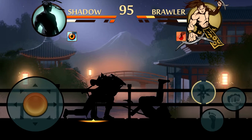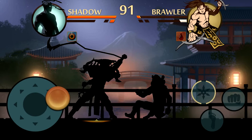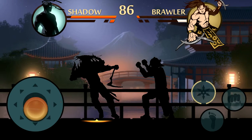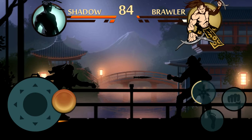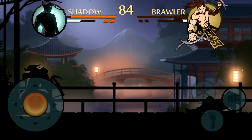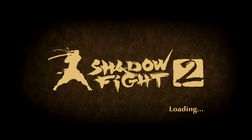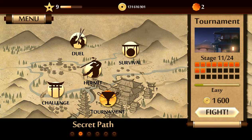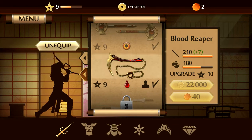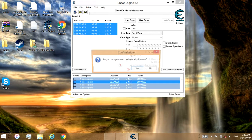Let me kill this guy as quickly as possible to show you how much money we get. The main point isn't just killing — it's getting the money. Dead. Now look at the money — look at how much we get! I now have so much money I can buy everything without changing the weapon values. That's the second method, though it takes more time.